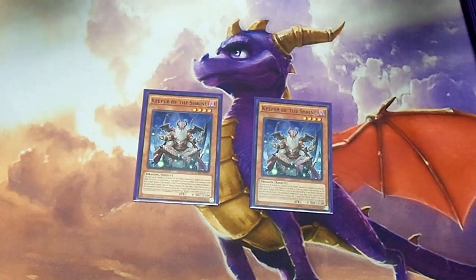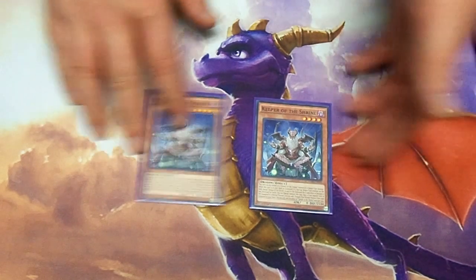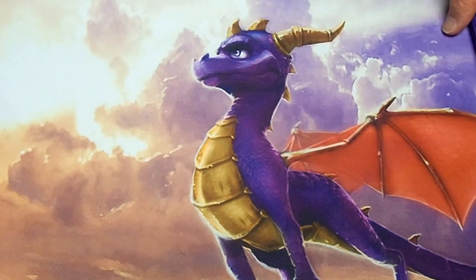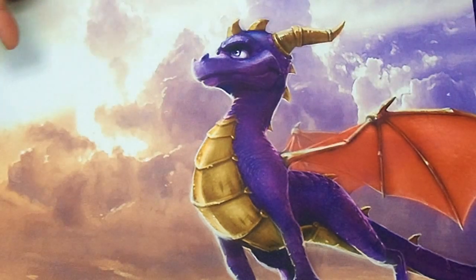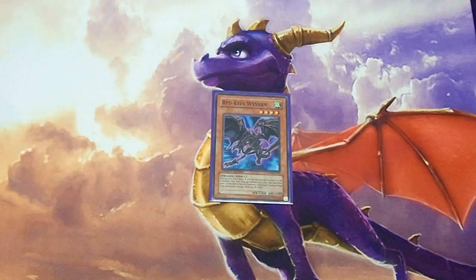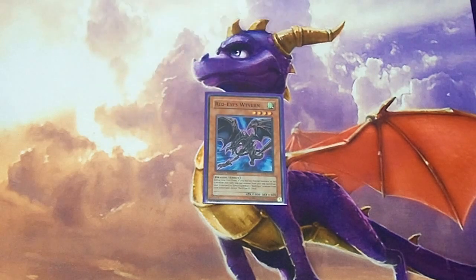Next up, 2 Keeper Shrines — pretty much Toon Dragon's big brother. He lets you get your Red-Eyes out a lot easier; when your Dragon is destroyed, it acts as a second normal summon and gives access to Rank 4 Xyz plays. I cut this card down to 1 copy from 2 because he hasn't been as needed lately, but I still find him a valuable card for this deck.